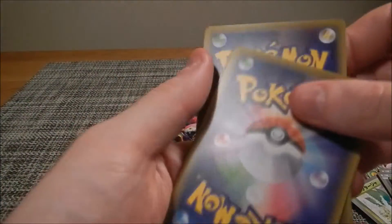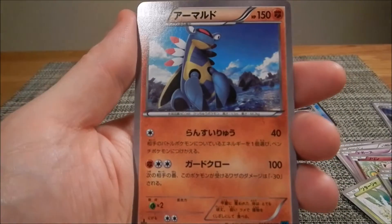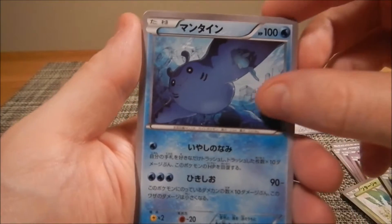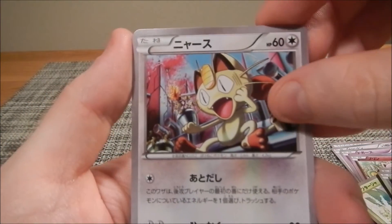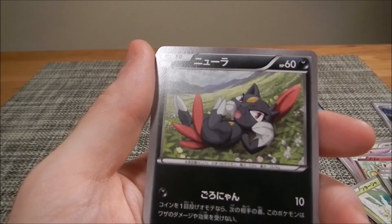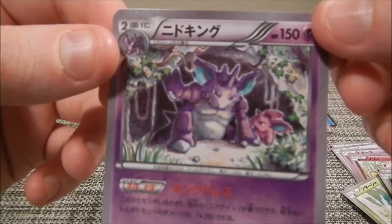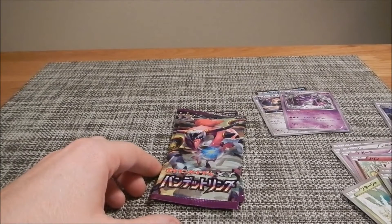Still getting used to opening these Japanese packs — only five cards, you just breeze through them. Got Armaldo, same name in Japanese too — I like that. Then Mantine, also the same in Japanese. Meowth, his artwork is always weird. And then — wait, one more card. A Sneasel and — oh, that is sick — Nidoking! Only uncommon but I really love that picture: Nidoking in a cave protecting Nidoran. That one's going to the side, I like it a lot.